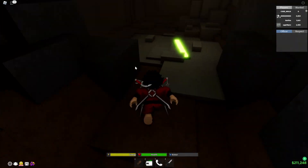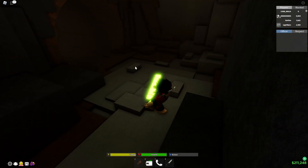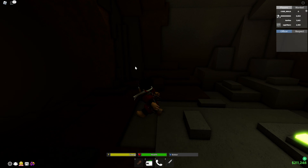What is this place? I've never been here. This is like a green light over here. And there's like a tunnel.